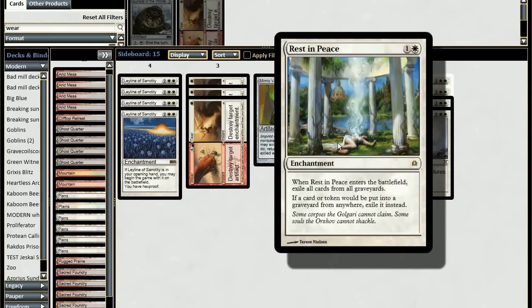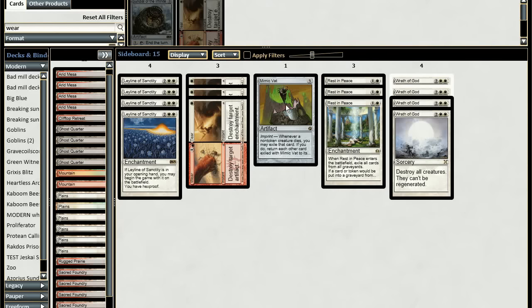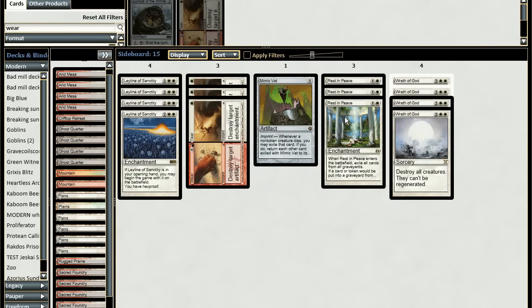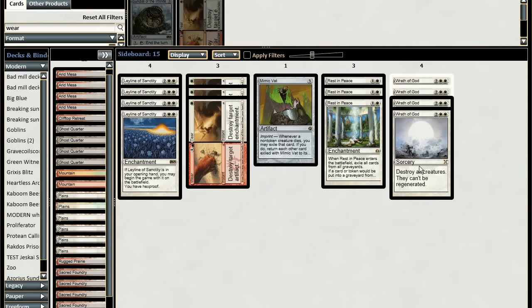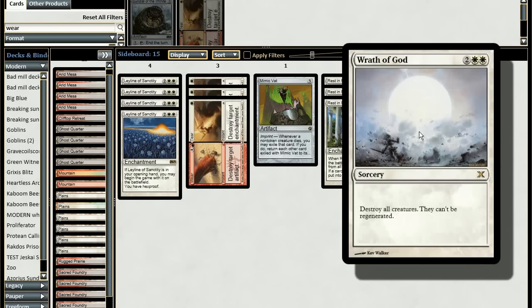I have graveyard removal — I don't need my graveyard at all so I can cast Rest in Peace. However, Rest in Peace shuts down Mimic Vat because the imprint trigger only fires when the creature goes to the graveyard, so if you board in Rest in Peace you need to board out Mimic Vat. If you want to keep the combo, play Relic of Progenitus instead. The last sideboard card is Wrath of God — for when decks are just too fast and have too many creatures — though the sideboard is still under construction.